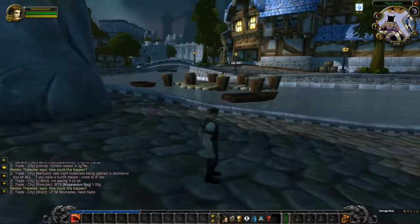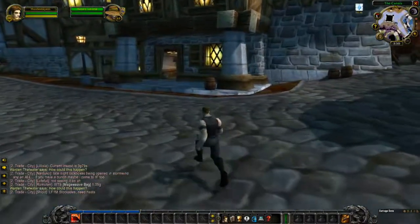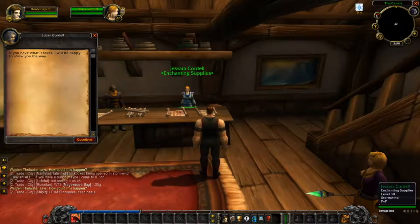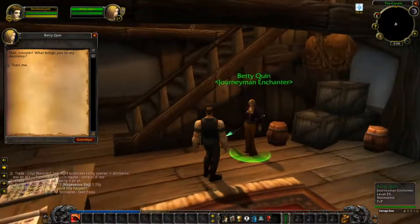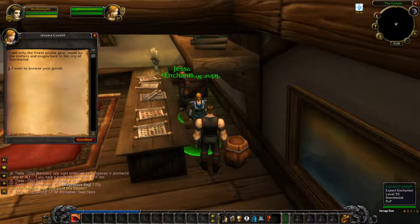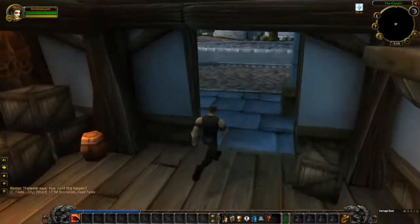This building has an NPC — looks like a library where you can buy ink and scrolls. There's another NPC here too — I think it's a library building. There's a Fishing Trainer over there if you want to learn how to fish. And this building is where you go to learn Enchanting — talk to this NPC. Upstairs there's nothing. There are also Enchanting supplies you can buy here.